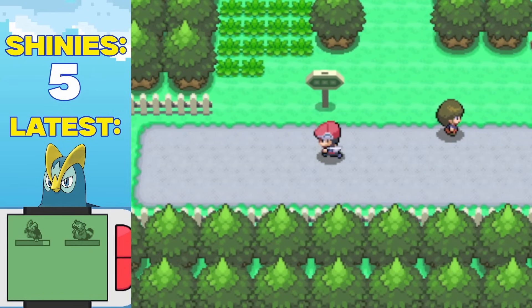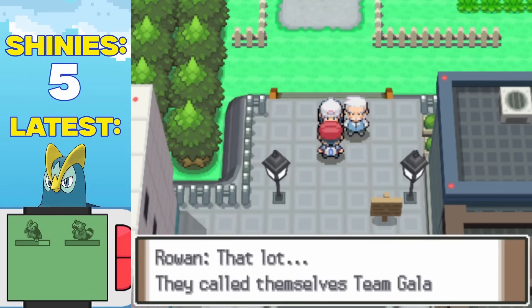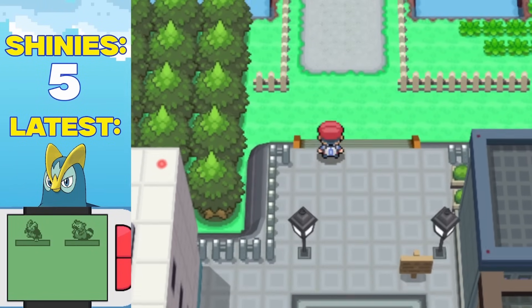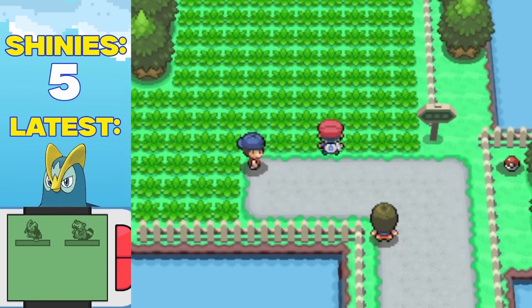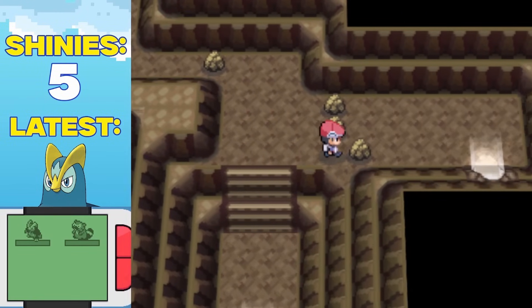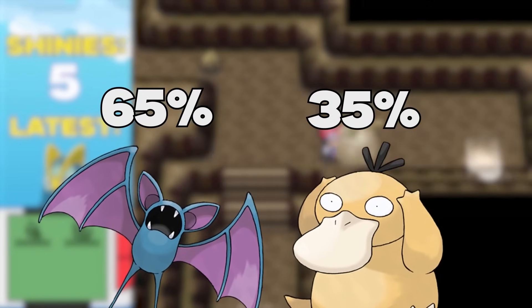With my first gym badge acquired, my journey continued on towards Jubilife City, and it was here where I just had to flex on Dawn with my shinies. I quickly made my way through Route 204 and entered the Ravaged Path, and this is where I'd begin my next shiny hunt. Psyduck was my next target, but as the odds of finding one were only 35%, I was prepared for a long night.